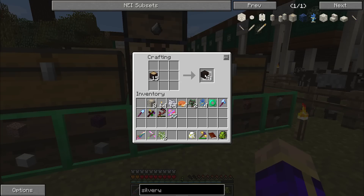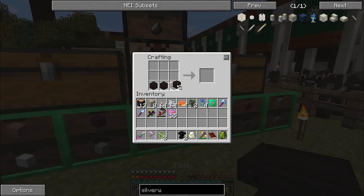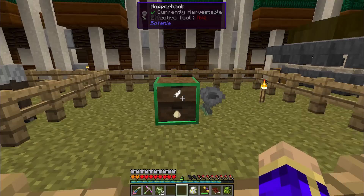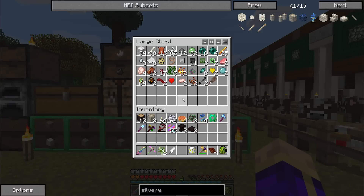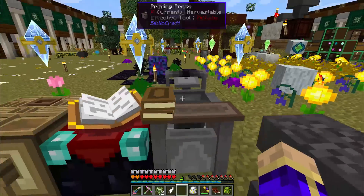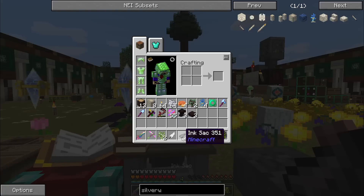I believe tables are made with planks and logs, so let's convert some. Turn some of them into planks. Scribing tools are made with a feather and some ink — I'm actually running low on ink because I recently did a bunch of work on Bibliocraft, so I'm down to about two ink sacks.